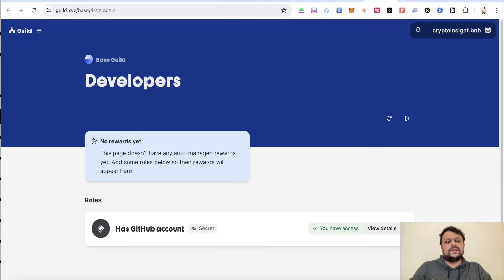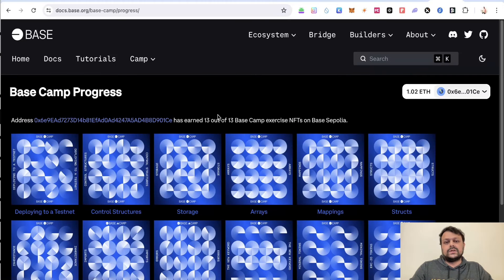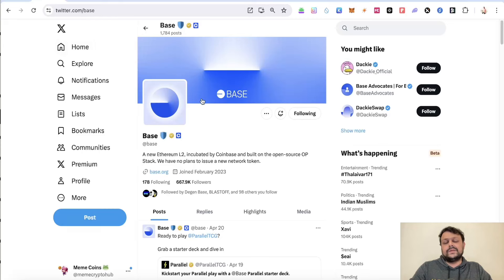As you can see, I have received these roles, and this is how you can get your wallet into the top 0.02 percent for the Base network — separate from daily volume transactions and getting NFTs on Base, which I will cover in a later video. Base hasn't confirmed the airdrop yet, but there might be a massive airdrop from Coinbase. If you have any doubts or questions, feel free to leave a comment — I'd be happy to help.